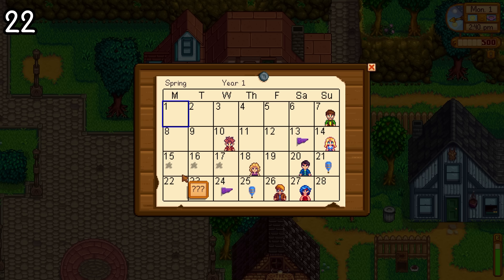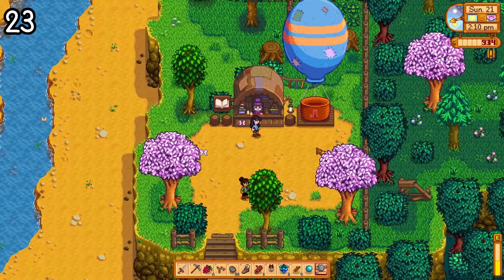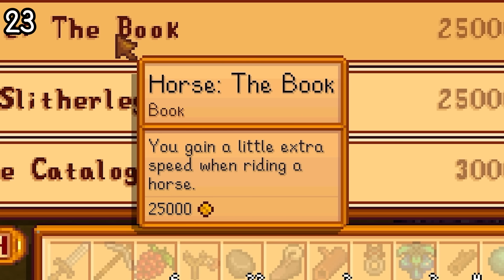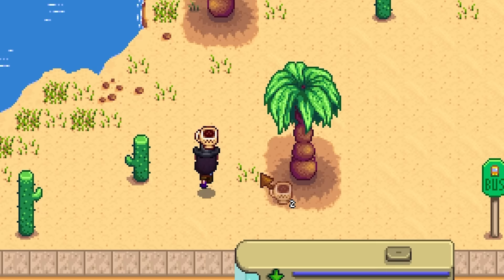Second on the calendar, you'll notice there are two days where a bookseller is in town. You can find the bookseller right above the Joja Mart building on those days, and he sells different books to help you gain skill levels. Each book — and they're all really expensive — is named respectively for what skill they assist in. For example, there's one literally called 'Horse the Book,' which increases your horse speed. There are other books that increase your running speed as well, which is extremely beneficial and not something we've ever seen before, besides if you drink coffee.